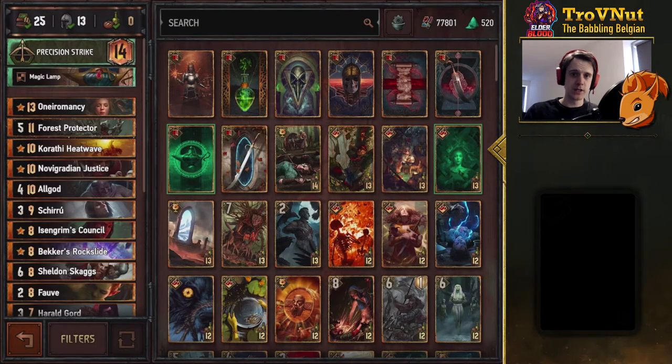Today we'll be looking specifically at the Precision Strike Squirtle deck from our meta Snapshot, which also includes Shiro. It's a very, very aggressive but consistent deck that allows you to just overwhelm your opponent and take out even bigger threats. So let's run through the cards really quickly.